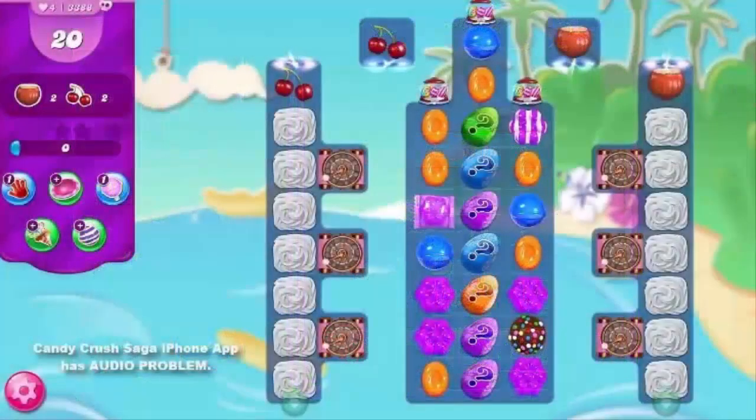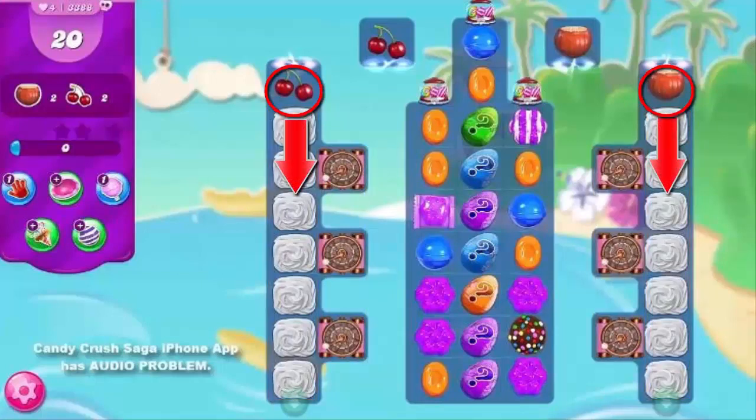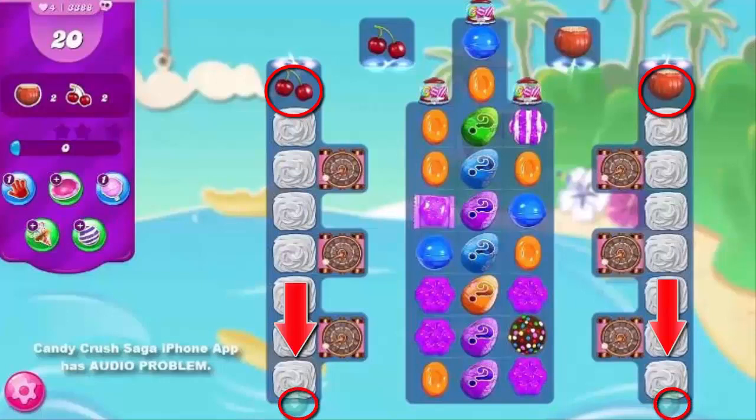What makes this level hard, first and foremost, is the presence of a total of six Magic Mixers, also known as the Evil Spawners — three on each side of the seven two-layer icing on both ends of the board — spewing a third layer, making it harder to clear while blocking the ingredients from getting to the two bottom exits.